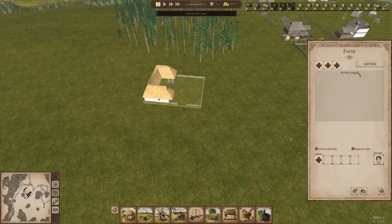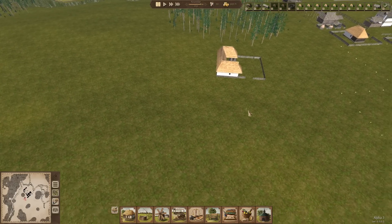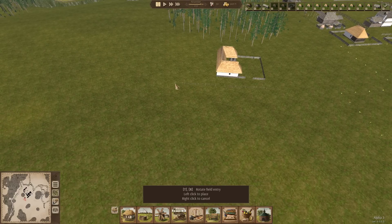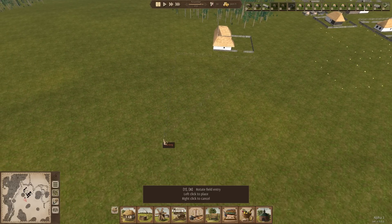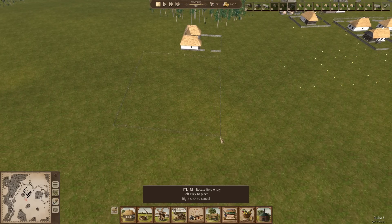Now we're going to start adding some fields. Add a field - the first field I'm going to put over here. I want this a bit wider - that's the maximum size. I think I'm going to be a little bit less than max size. This is going to be max size pretty much, to about there and to about there. So that's field one.